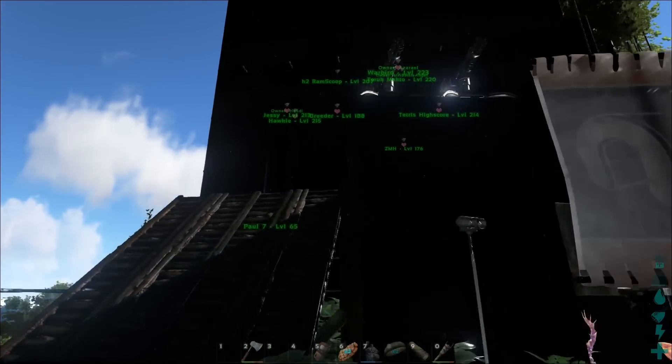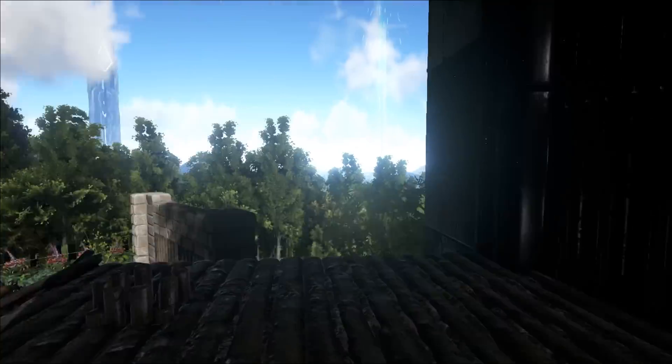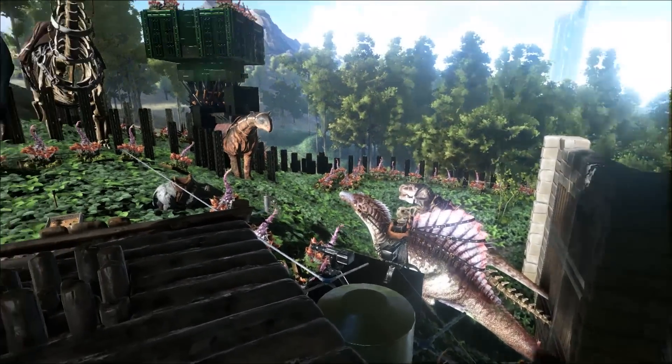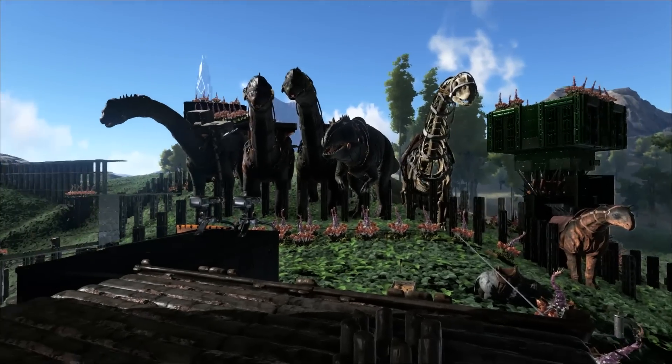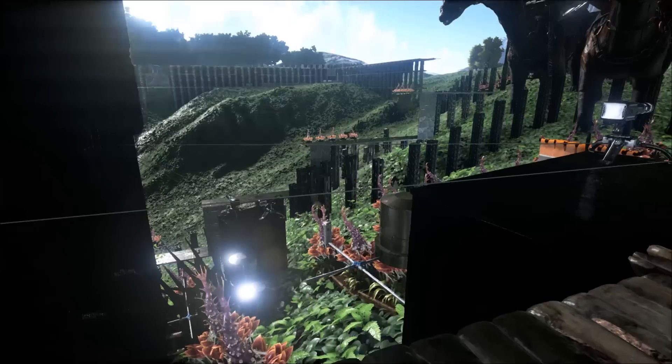I'll stand on a gateway bridge so you can see the view from the front door. Once you get the giga, you'll only use that to farm meat, so the other carnivores don't get used much. Ok, let's go inside.